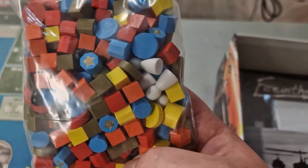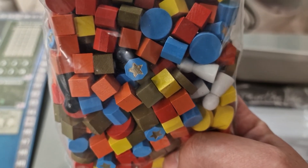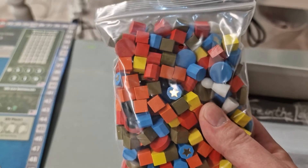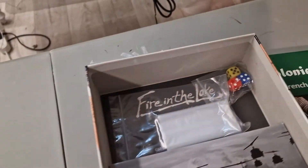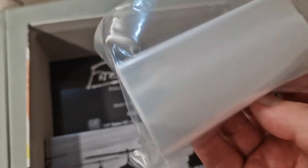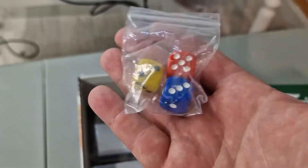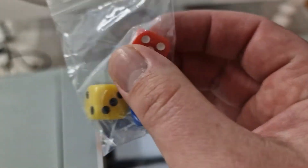You get a bag of bits for each faction — those are the VC counters, which can be flipped to the activated star side, along with bases and pawns to mark regions you want to act within. It's a big bag of wood. You also get some spare baggies to store your bits if you'd like, though I'm going to go for a counter tray myself. And then you get three dice — it's not a very dice-intensive game, you don't use them very frequently — but they're good quality, your typical GMT large rounded-corner dice.